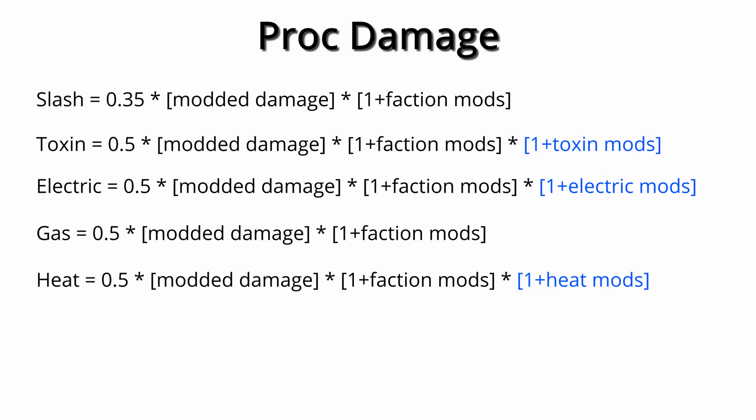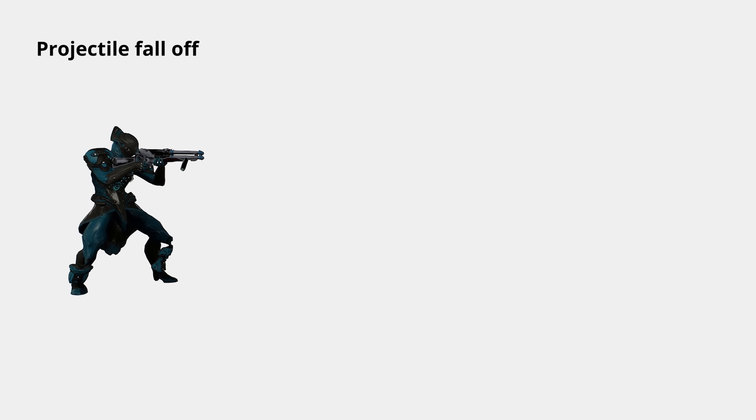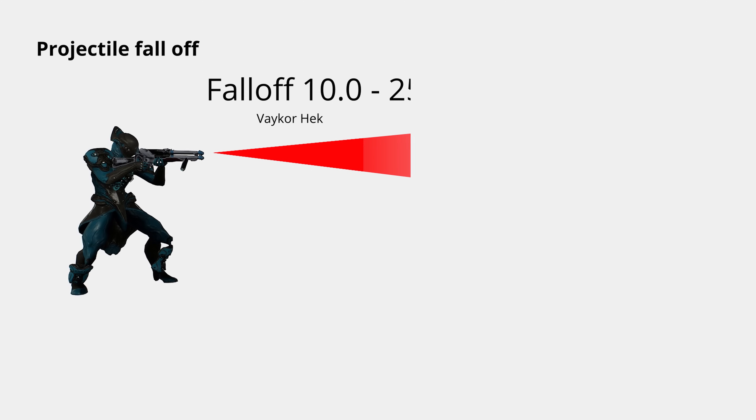Now we've got our basic damage calculated — this is usually the point someone stops when comparing weapons on a purely theoretical level, and it's a reasonable place to do so. Reducing your damage in practice are three major modifiers depending on the weapon: Projectile Falloff, Explosion Falloff, and Melee Followthrough. Projectile Falloff is typically used on shotguns and snipers — they outline a short range below which you deal full damage, and a long range beyond which you deal minimal damage. The minimal amount varies from weapon to weapon and is only known experimentally; the wiki tends to be accurate on a weapon-by-weapon basis. Whatever falloff modifier you have is directly multiplied onto your base damage, affecting both direct hit and proc damage.